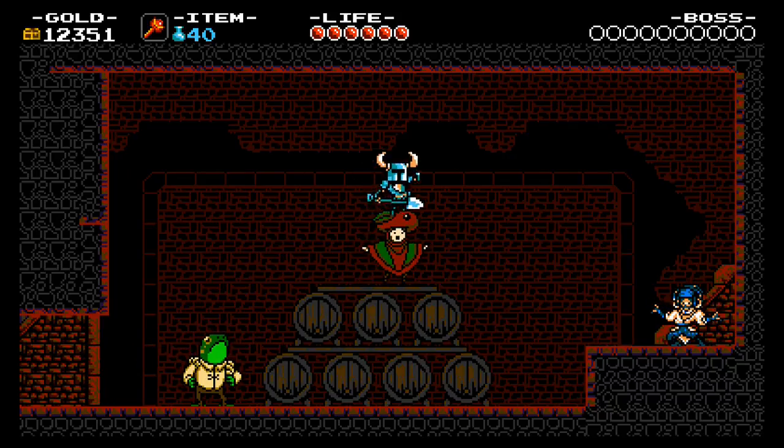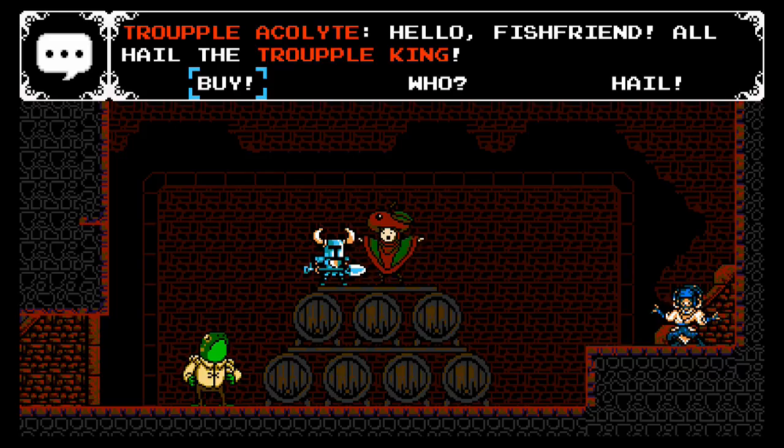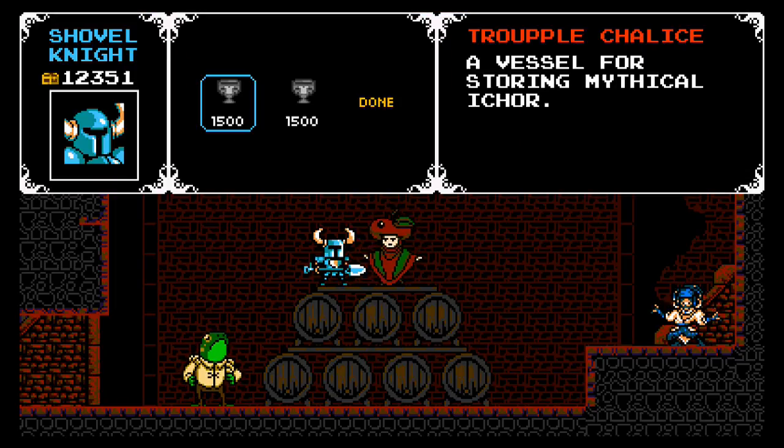You talk to this guy wearing the apple thing on his head. He says: 'Hello fish friend, all hail the Trouble King!' — half trout and half apple. Yes, that is seriously a thing. It sounds like something someone on drugs would make up.